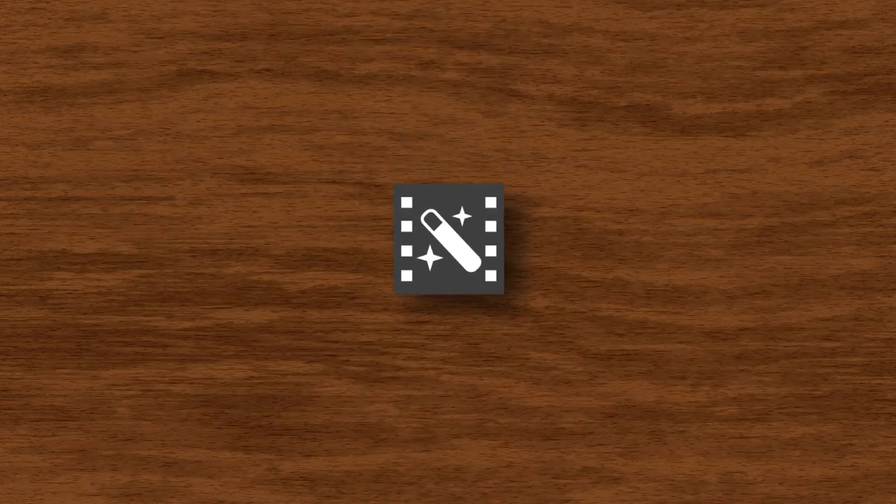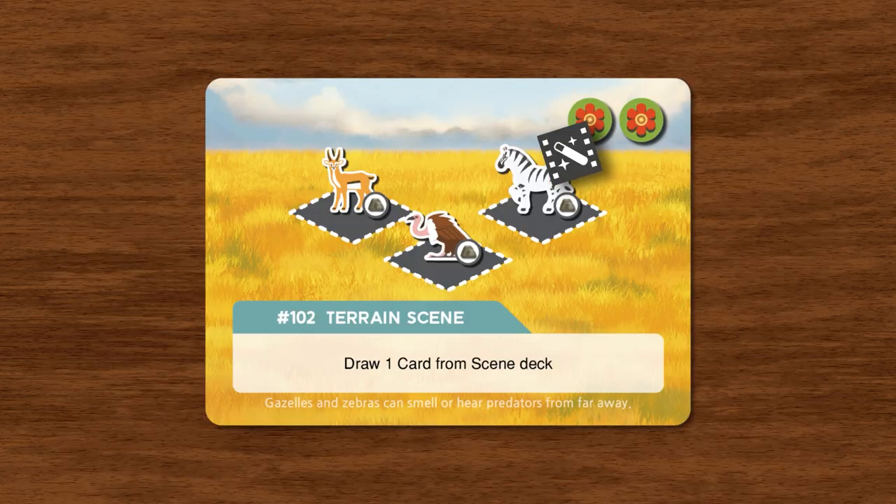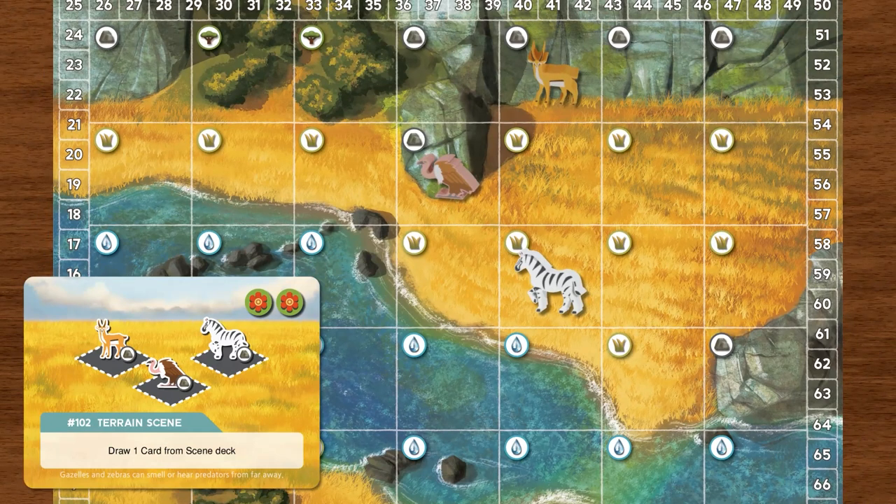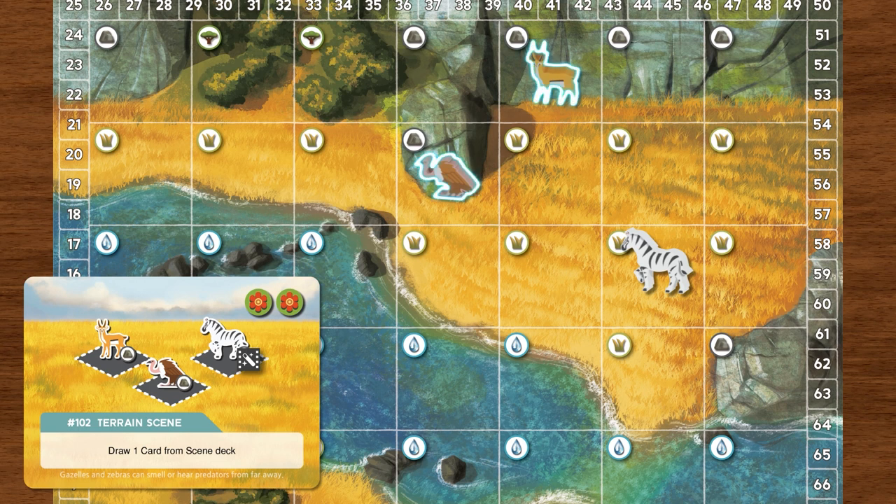As for the visual effects tokens, also known as VFX tokens, spending one token allows you to ignore one terrain condition on a scene card to complete it. If a VFX token is used to ignore the terrain condition for the zebra, the zebra can now be placed on any terrain space. However, the vulture and the gazelle will still need to be placed on the rock terrain. The VFX token only ignores the terrain condition, not the animal's presence, so a zebra still needs to be on the map.